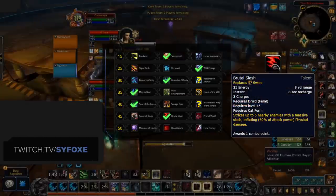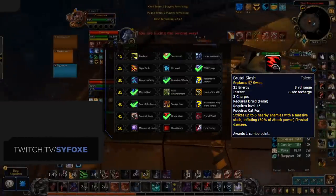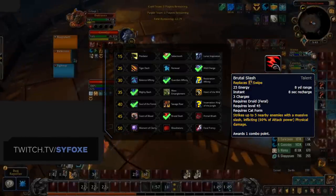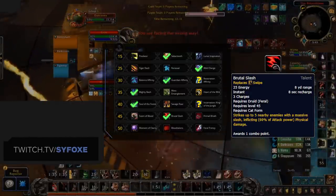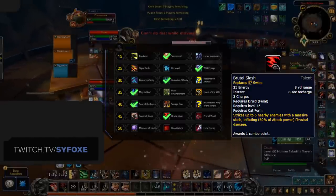Moving on to the penultimate tier, most of which is focused around AoE PvE damage, the best option here is going to be Brutal Slash. This acts basically as an AoE Shred, costing 15 less energy than what Shred normally does. You just use this in your rotation as your generator when you have charges available. The alternatives sadly don't offer much damage and are not useful in a PvP setting.